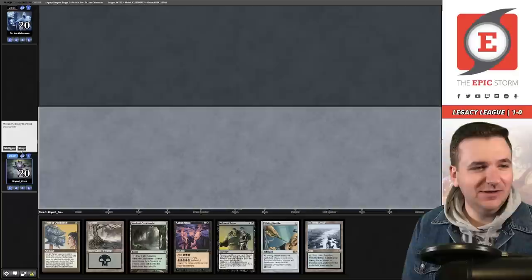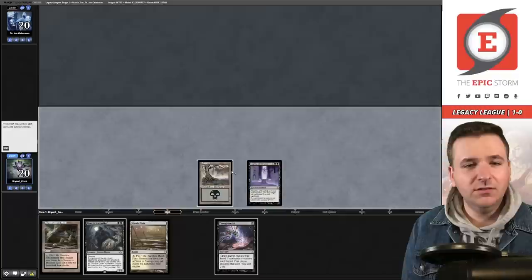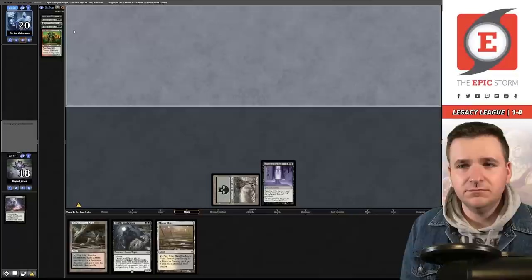We're not allowed to keep that — mulligan. Yes, this hand is bananas — we will keep, bottom a basic Swamp. The opponent has kept six cards. They do not have a Leyline on turn one. Thoughtseize — they were thinking about casting Force of Vigor and then decided against it. Interesting. I believe we just take the spy here. If they want to play turn one Cabal Therapy, good luck naming the right card. They play the Agadeem — incoming Cabal Therapy.